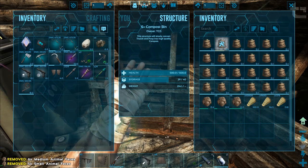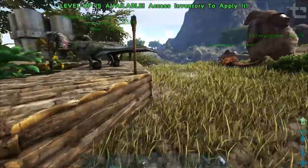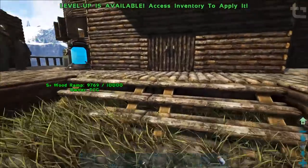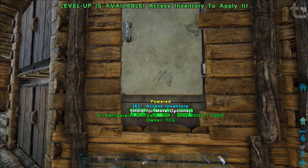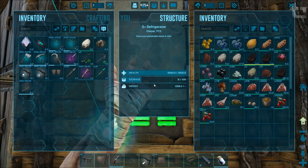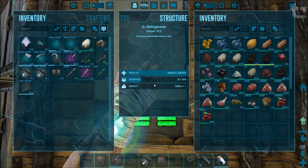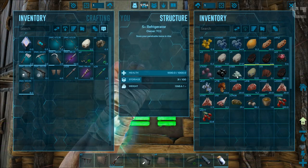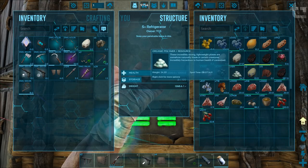We should be getting quite a few Dilo eggs — we've got the egg laying on double speed. I think they have a chance of laying an egg every six minutes, since I think it takes eleven minutes by default. So about five and a half minutes. How are we looking here? Everything's got a good spoil timer now — that's eight days. Fuck yeah.